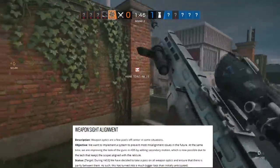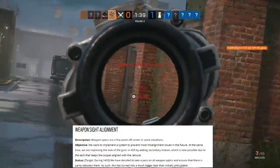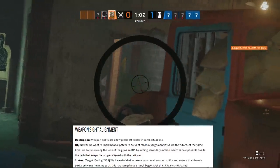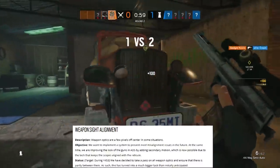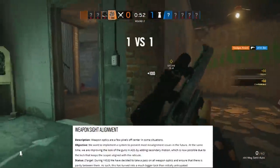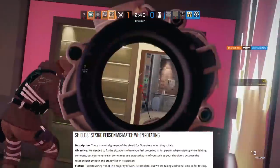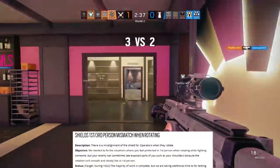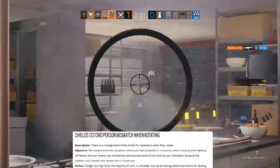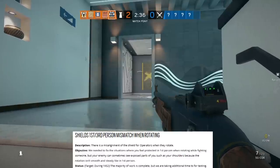Weapon sight misalignment is also on the list — weapon optics are a few pixels off-center in some situations. They want to implement a system to prevent most misalignment issues in the future, and at the same time they are improving the look of guns in ADS by adding secondary motion, which is now possible due to the tech that keeps scopes aligned with the reticle. This is targeted sometime during Season 3, as they are taking a pass on all weapon optics to ensure parity between them — a bigger task than first thought. There's also a shield issue: in first and third person the shield mismatches when rotating. They need to fix situations where you feel protected in first person while rotating, but your enemy can see exposed parts like your shoulders. This is targeted during Season 2, with the majority of work complete but additional testing underway.